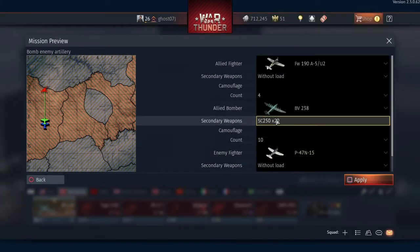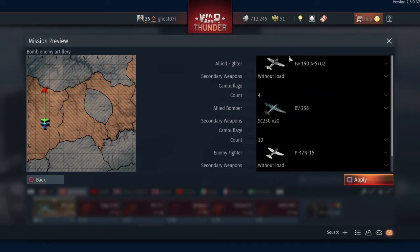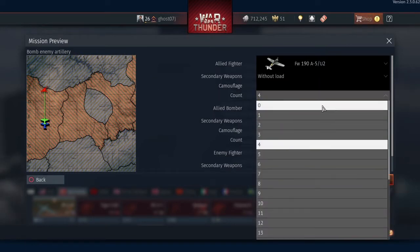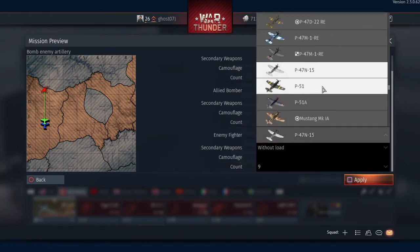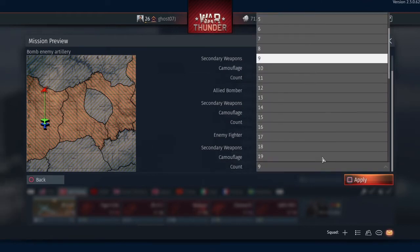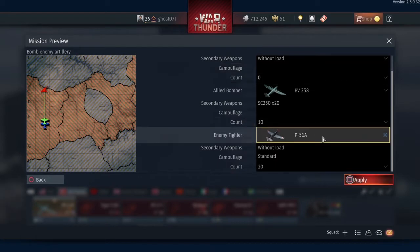Since the wings are so big, it actually has two turrets on the wings, which is amazing. We are going to have no allied fighters, ten allied bombers, and P-51 Mustangs against us — twenty of them. Let's do this.